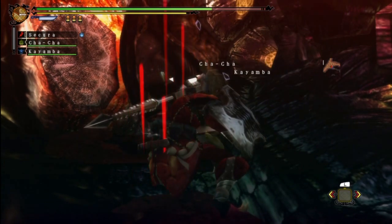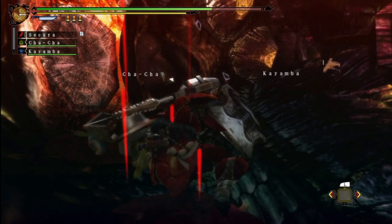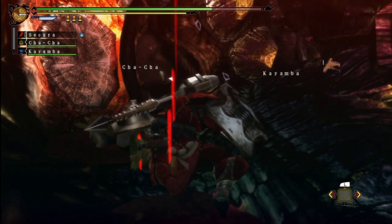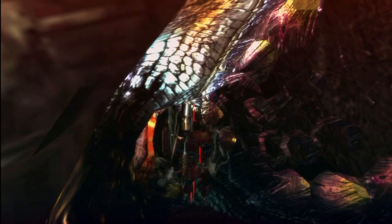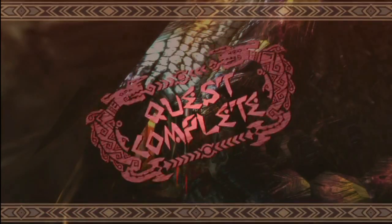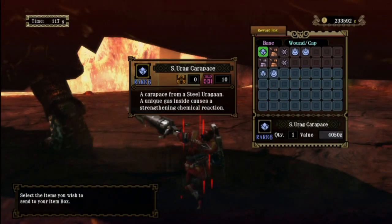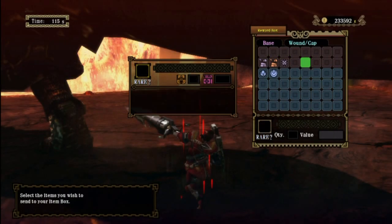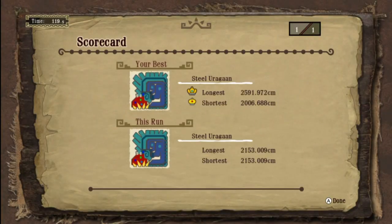Thanks for the health recovery, Kayamba - that is really exceptionally helpful at this point in time. You are truly the greatest assistant ever. Alright, quest complete. We are carving inside of a dead monster - didn't know he was hollow on the inside. Let's check out the rewards. Urugan ruby perhaps? I don't think so - just a whole bunch of scales and a carapace.